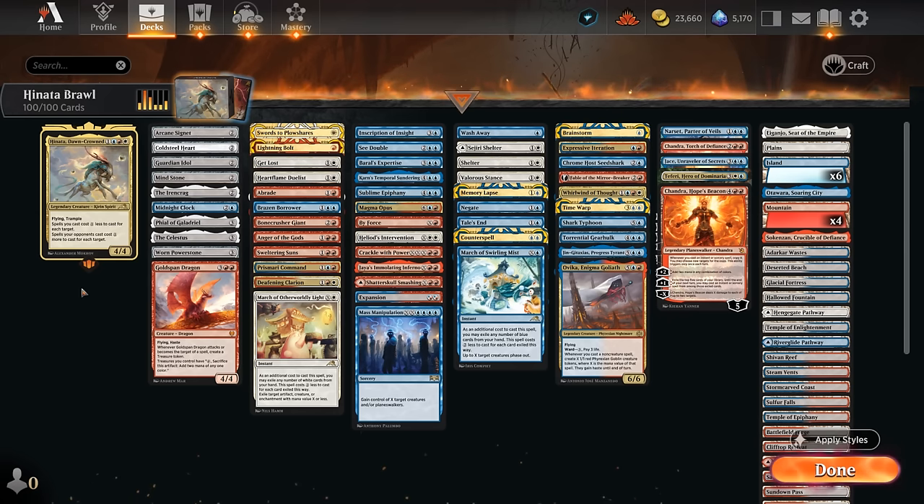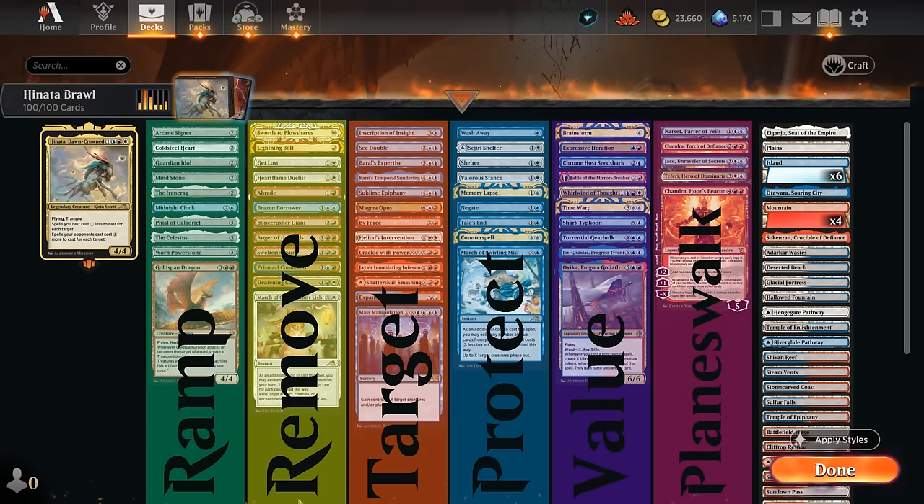We've got burn spells that can potentially target multiple things at once to deal a ton of damage. The deck is split into a few categories: mana acceleration — mostly ramp artifacts — then interaction with some spot removal spells, and a few sweepers that mostly deal three damage to all creatures so we don't take out our own Hinata. Then a category dedicated to things that can target multiple cards at once to get a huge discount from Hinata. Then protection for Hinata, a few counterspells, a card advantage category to keep cards flowing, and a few planeswalkers as well.